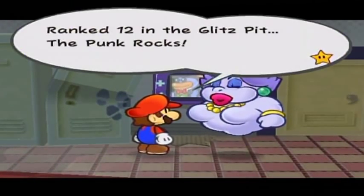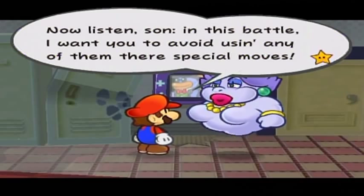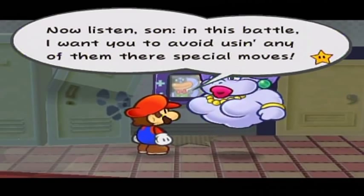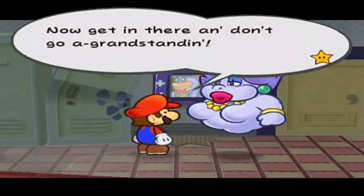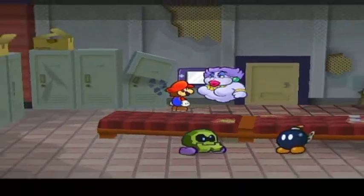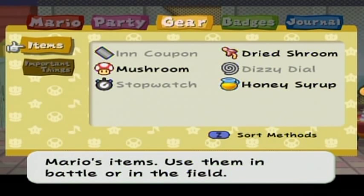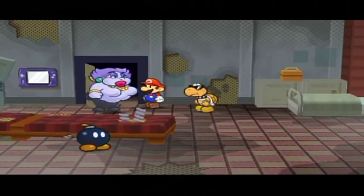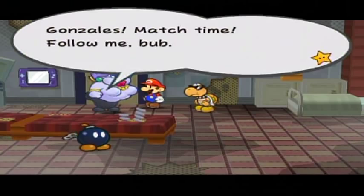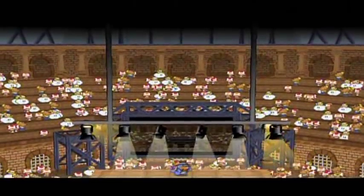The next battle is the Punk Rocks — and I can't use special moves. This is one of those difficult situations that can pop up at the Glitz Pit. What do I have? I could blow them away with Flurrie's Gale Force. I think that might be my best bet since I can use flower points. These guys are Hyper Clefts — super high defense enemies, and you don't want them sticking around for too long.